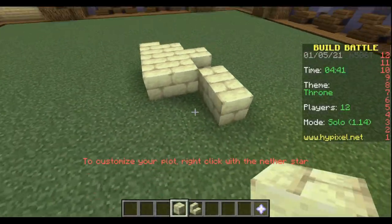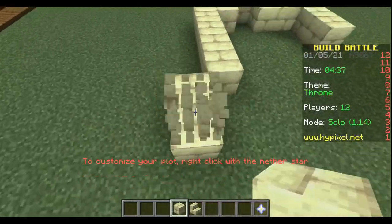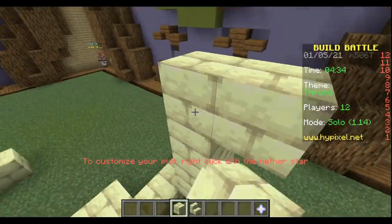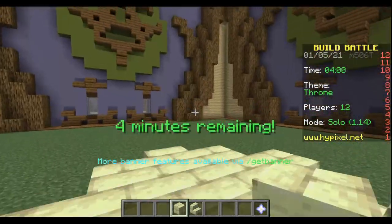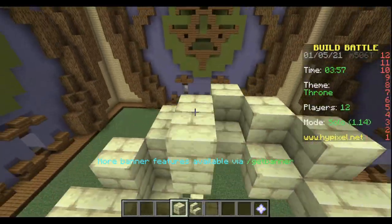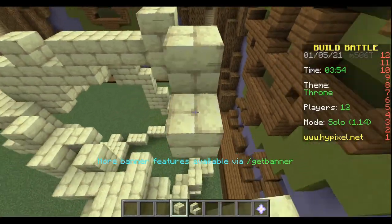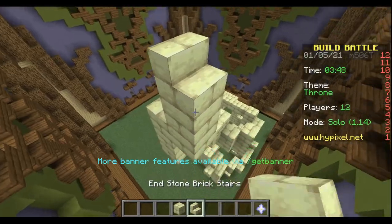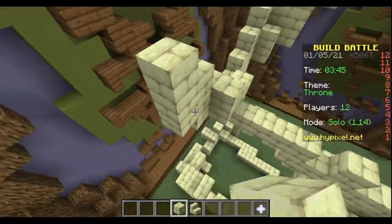Throne was the last subject in this build battle episode. I wanted to make something epic, so I thought let's make a dragon skull and put the throne actually inside the head. I started quickly by spamming blocks to get some kind of head design because I had four minutes left. We went straight for the horns and made them just as big as possible and put some stairs on top to make it more spiky.